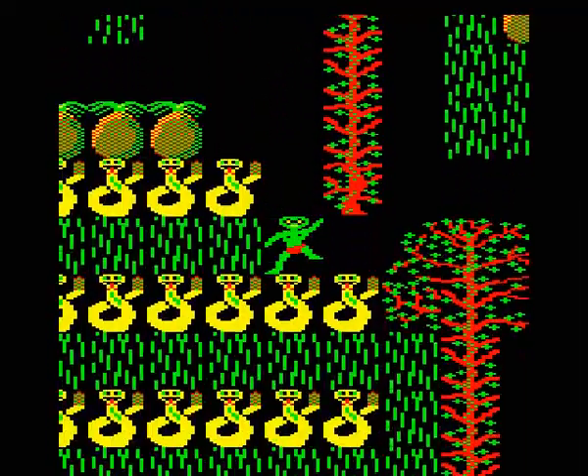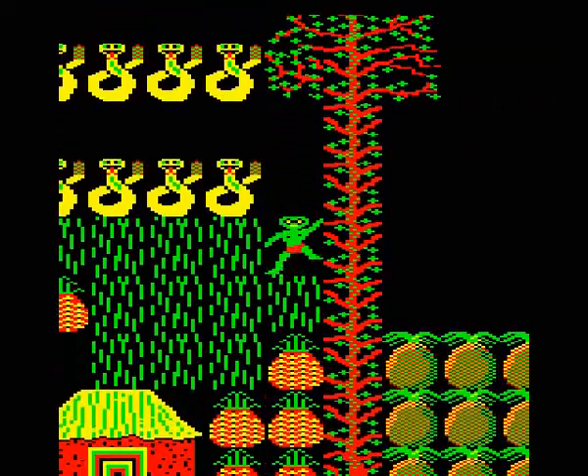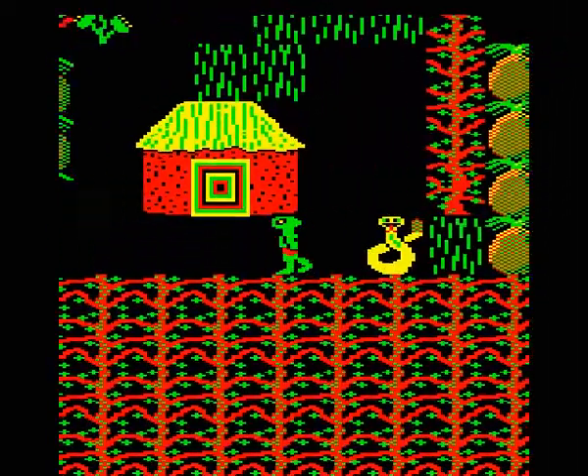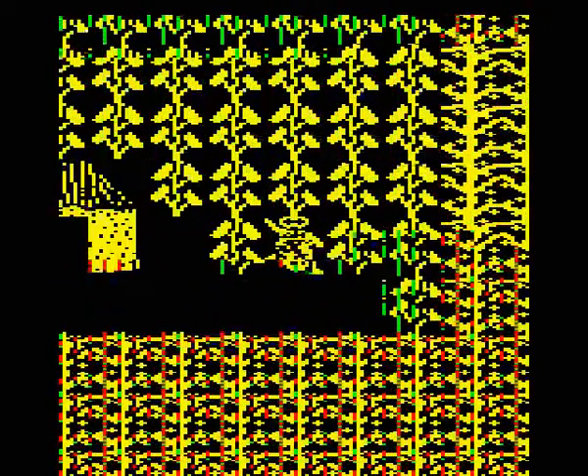We pop down to the bottom area to where we haven't been, and we find out there's loads of Venus flytraps down here too. And look, there's a transporter — wonder what we could use that for. I kind of dropped the hint very loudly earlier.